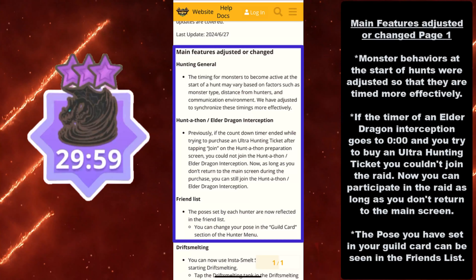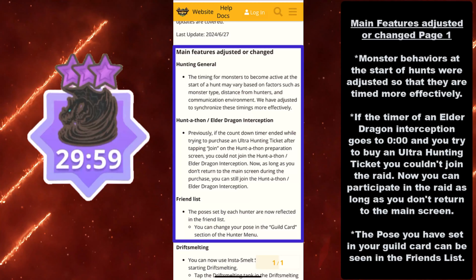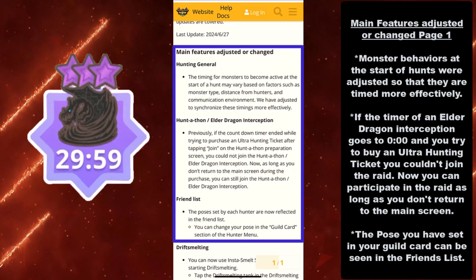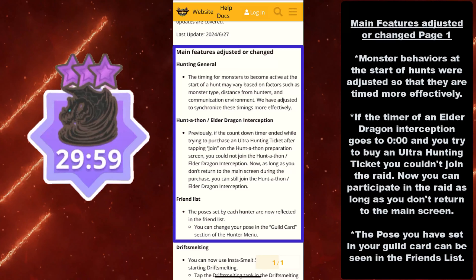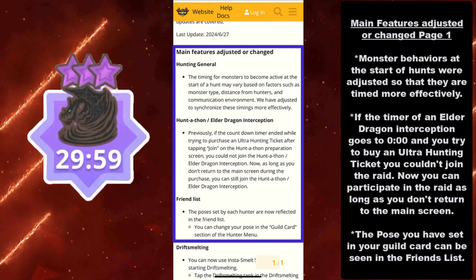The pose you have set in your guild card can now be seen in the friends list. If you want to flex, this is nice. I'm pretty sure most of you don't care about your friends' poses when you're scrolling through, but it is a nice little touch to the pose you set up for the friends list.